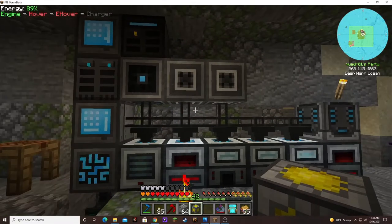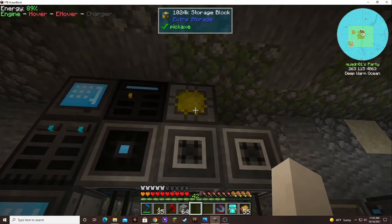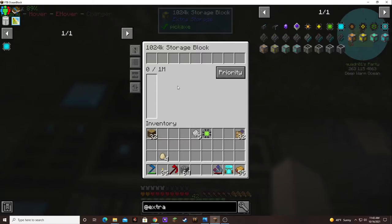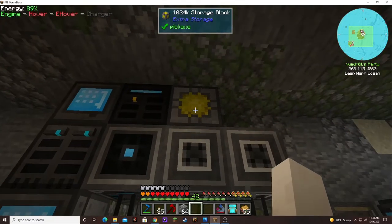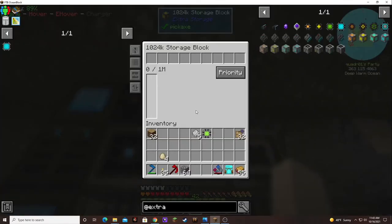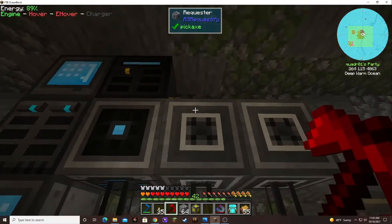I don't know. I thought they used to be necessary for like the auto-crafting multi-block structures. What if I put it up here? So maybe it'll hold different items. At a million max? I don't know, that's weird. I'll have to look into that, see how that works.